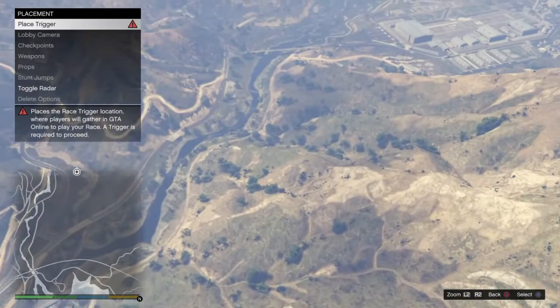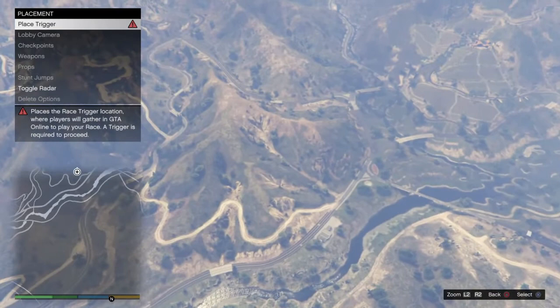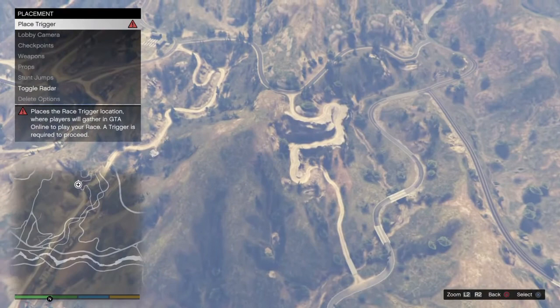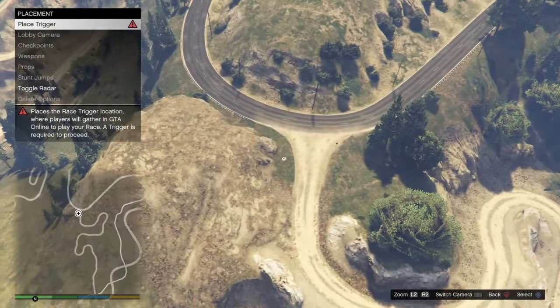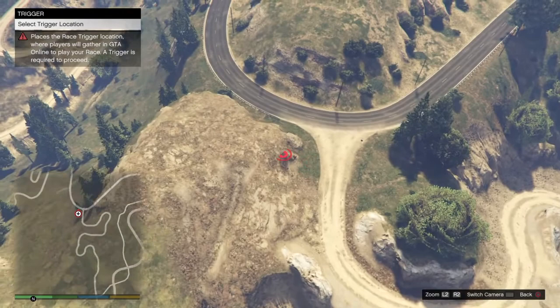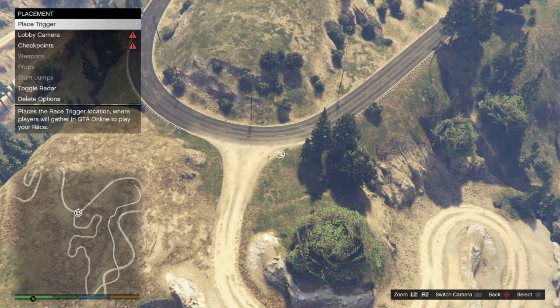I kind of like this area — a little bit of dirt road, a little bit of back and forth. I've got a few races that come through here. Yeah, let's do something. I like that you can ramp right off this and land down here and just kind of keep going. It's kind of cool. So we're going to put the trigger right there — I'm going to put it on top of the tube. I don't really want it in the middle of the road. There we go. The trigger location is there.